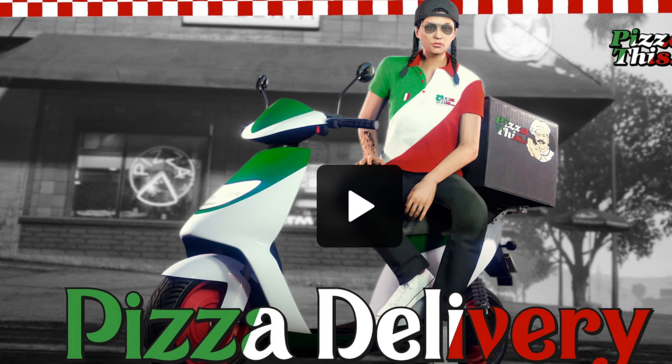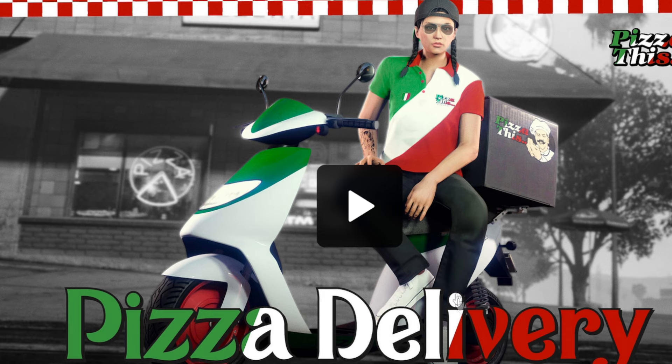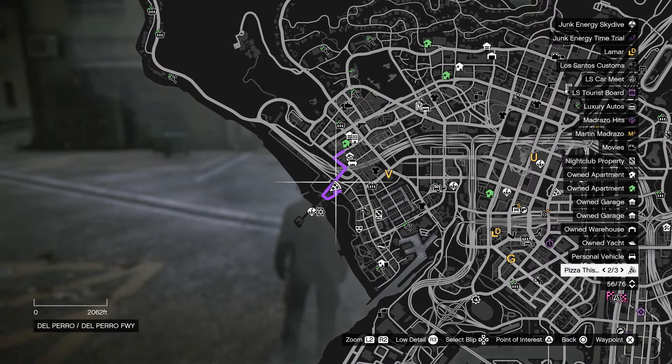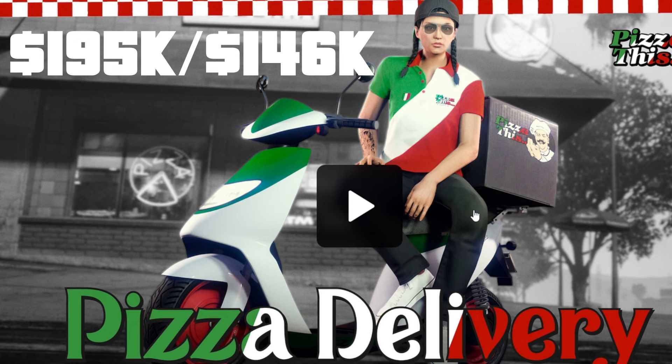You can now work for Pizza This in the game. You can eventually get the Pizza This outfit, and if you want, you can buy the pizza boy scooter. Go to one of the Pizza This locations — the icon is a pizza slice — and initiate the job. You have to make five pizza deliveries. Once you do all five, you get the discounted price for the pizza boy. The buy now price is $195,000, discounted is $146,000.